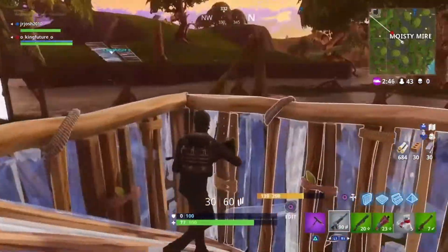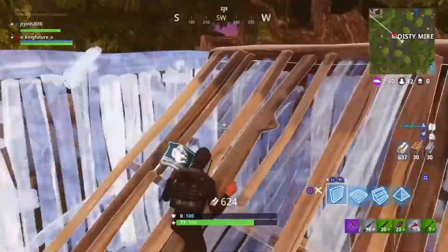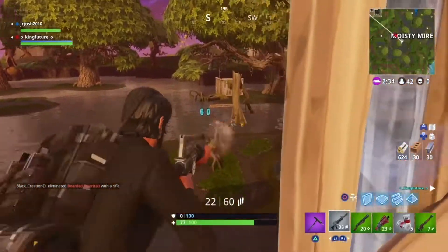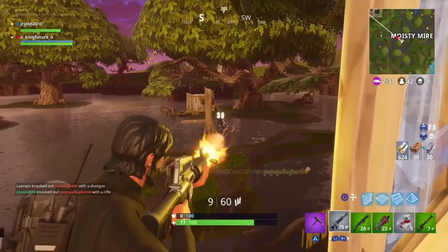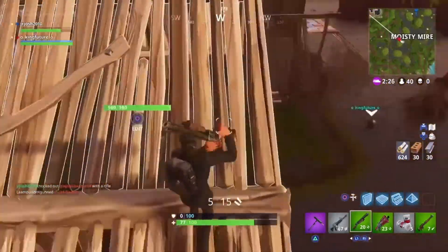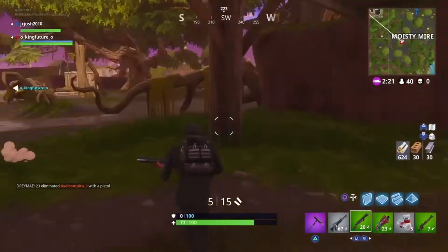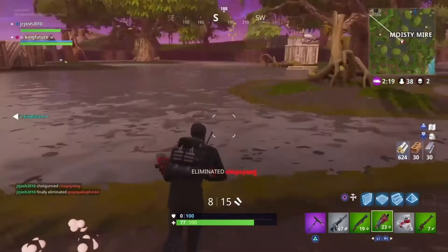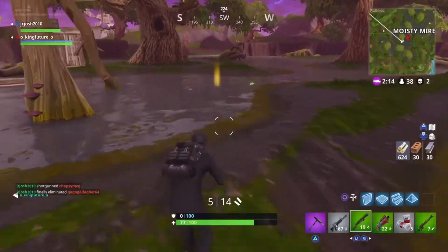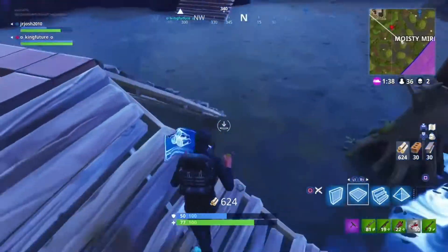There's a person behind it this whole time — there was? Hit one headshot. Knocked him. Where's the other guy? Got him. You can have that 50 shield. Alright, hold on — 150 shield, hurry, come here.